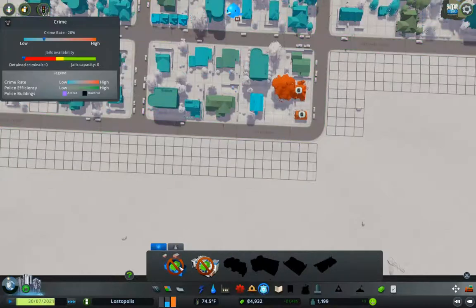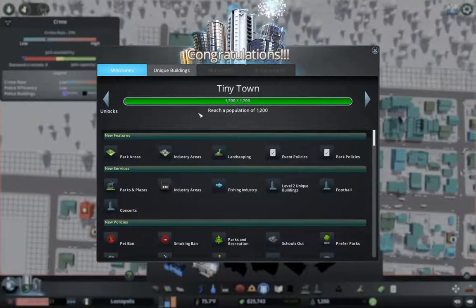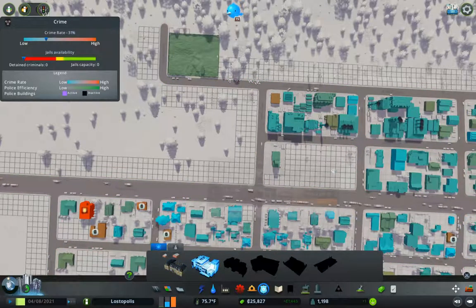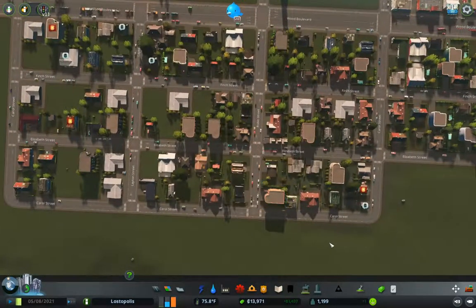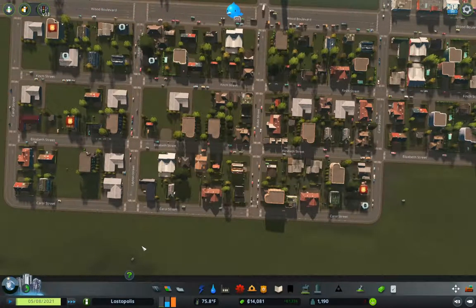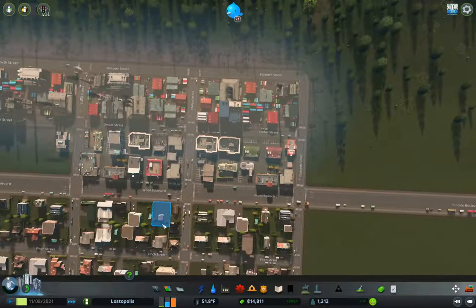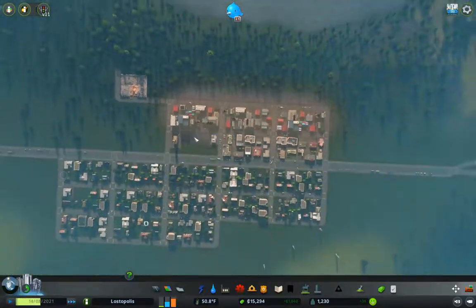We're going to need police, which we can't build until we have 12K. But we're picking up a decent amount of people coming in — we're a tiny town. So we will now put in a police station, and that will sort out the crime issue. We do need more industry, and that's going to be a limiting factor for a bit here.